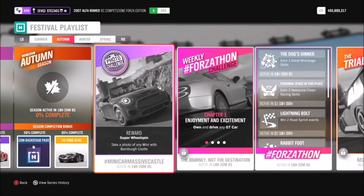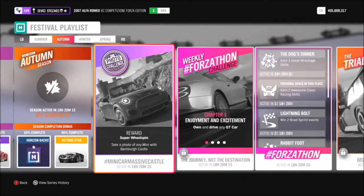Hello and welcome back to the channel. Today you join me for week 55's photo challenge guide called Mini Car Massive Castle. This one is super easy and I know a lot of you are going to figure it out first time, but for those of you who aren't aware, I'm going to help you out anyway. This challenge just wants you to take a photo of any mini with Bamba Castle, so it's super easy.